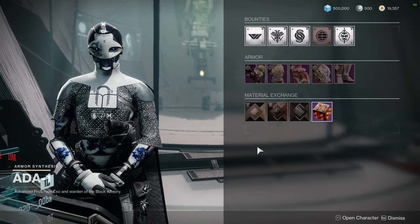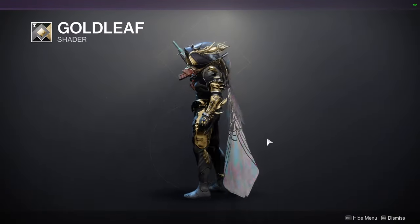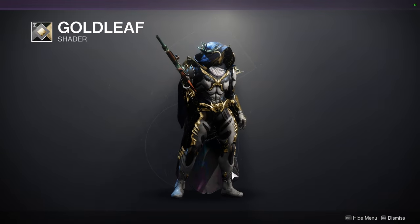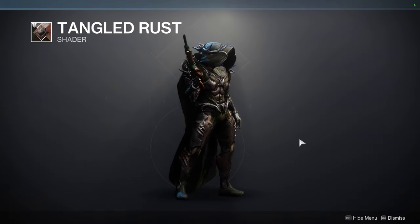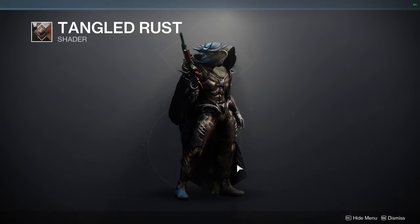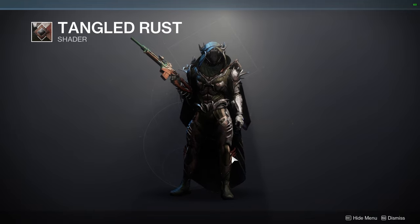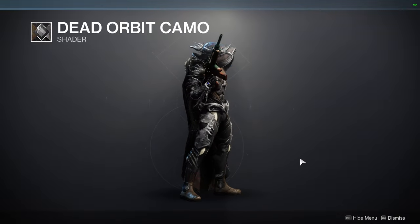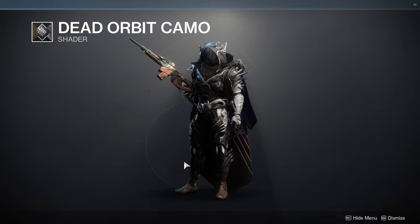Let's look at Ada-1 because I didn't look at her this week. Gold Leaf for the shader — this doesn't look bad, actually. It looks pretty decent. The off-coloring is going to be this white, but the chest piece and arms have that as well, so it won't look super out of place. Tangled Rust is also a really good shader — pick it up if you want a really worn look, which I know a lot of people like because it looks like you're in-universe. Dead Orbit Camo is decent if you're going for a tactical look — I'd still recommend it just in case.